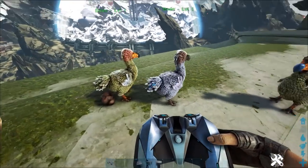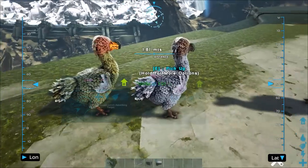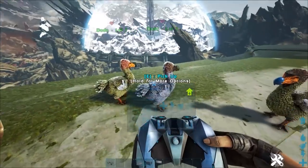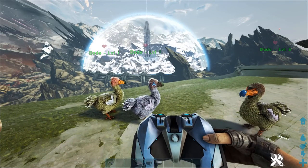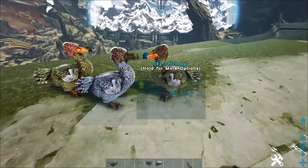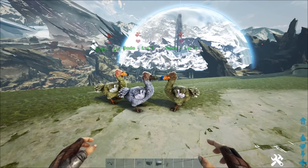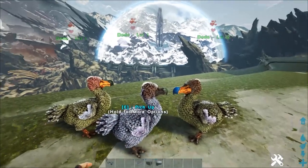ARK as a program works like this: when two dinos breed, it rolls the stats first and then rolls for a mutation — they call it a roll because the computer chooses numbers from both parents, gives the baby those stats, then rolls to see if there's a mutation. If there are less than 20 mutations on either side, a mutation is possible. We're putting the females on mating to continue — all three are mating now with our highest available male.